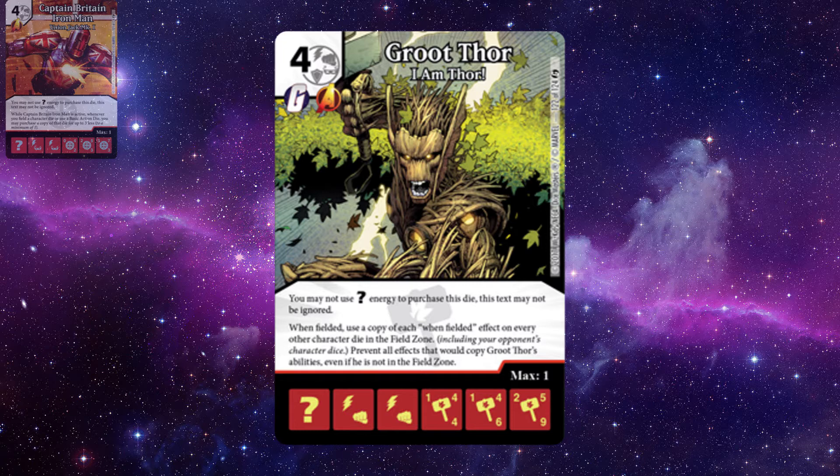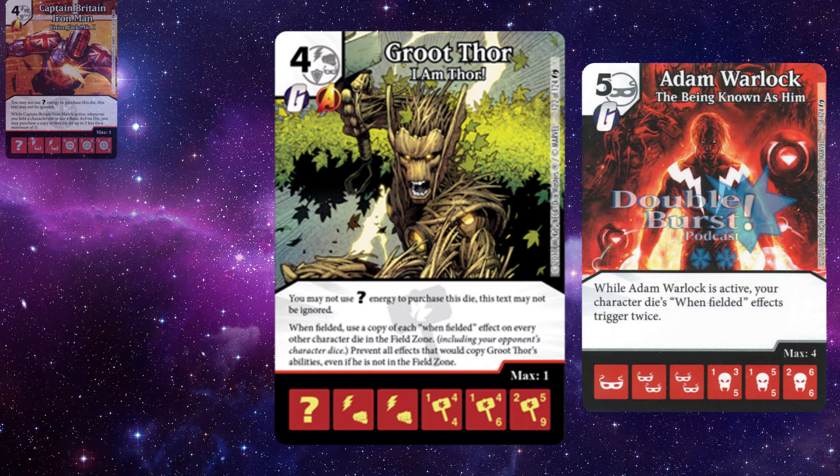First, Groot Thor has an insanely good stat line for a four-drop, even compared to some of the other What-If cards printed in the past. As for the ability, I think we can all agree it's inherently powerful. The first comparison many in the community have made is to the common Adam Warlock, who doubles when-fielded effects — a well-statted five-cost that in some cases is easier to get and does similar things.